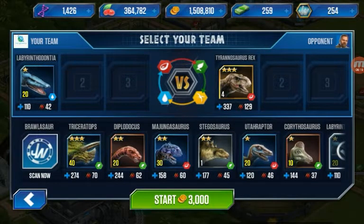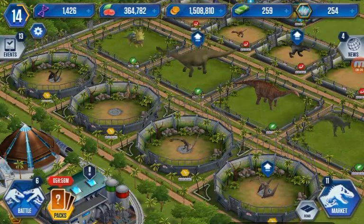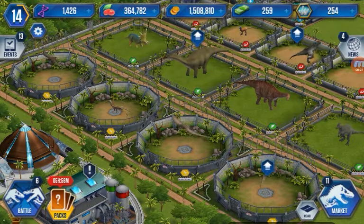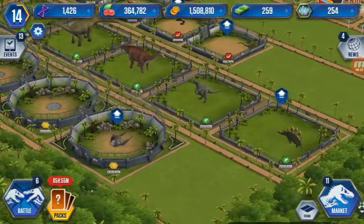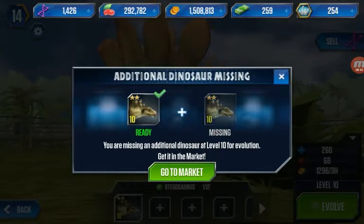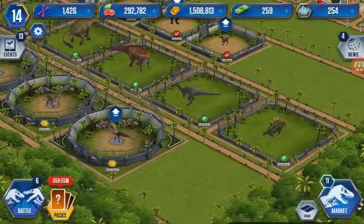I need to feed the Stegosaurus first. Feed the Steg, feed the Steg. Okay, so now we feed the Stegosaurus, and then we're gonna go to the market. $1,500 — that's awesome.